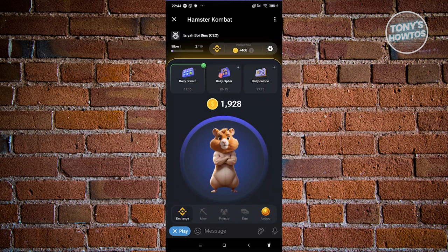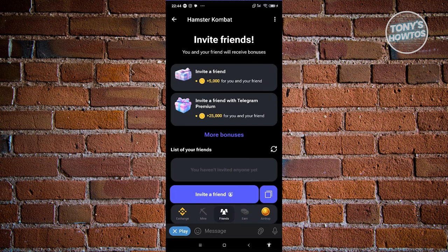From here, go to the Friends tab or section. There are different ways for you to invite your friend: via the Invite a Friend button, or the Copy button next to it. The Copy button allows you to copy an invite link that is specifically generated for you.